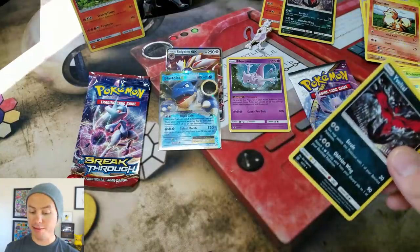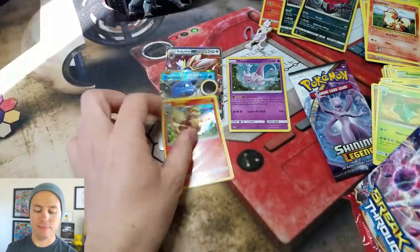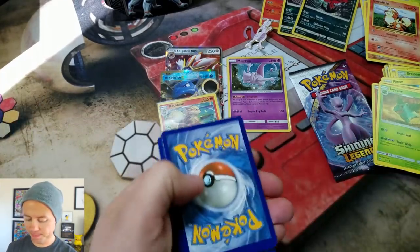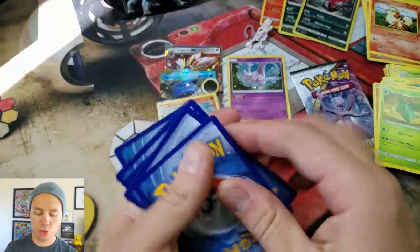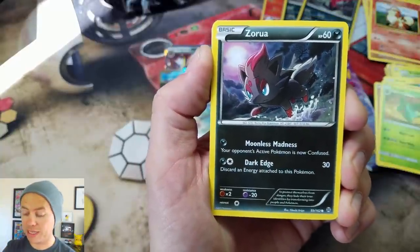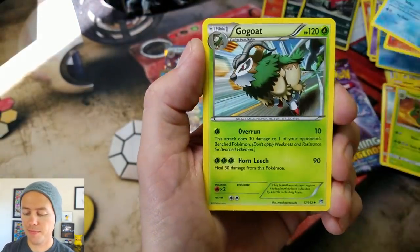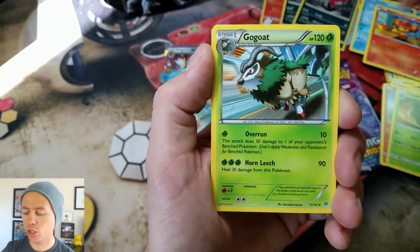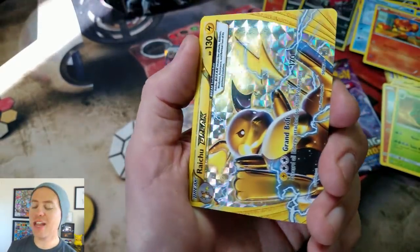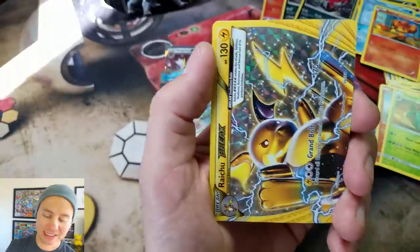I think the Solgaleo tin is kind of in the lead. Last pack from the tin — it's Breakthrough, so we could get a Break card, ultra rare, or holo rare. Zorua, Ralts, Panpour, Vanillite, Pansear, Mewtwo Spirit Link — and a Raichu Break! That's what I'm talking about.